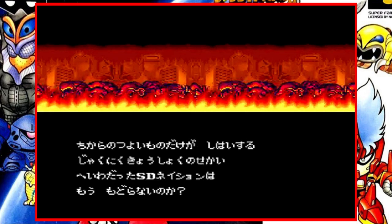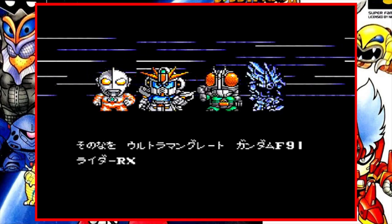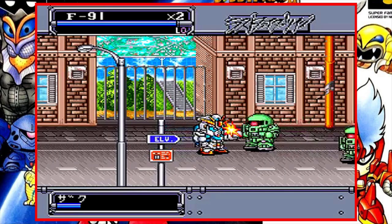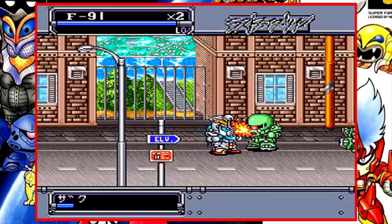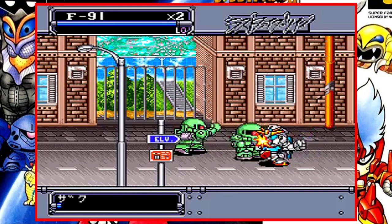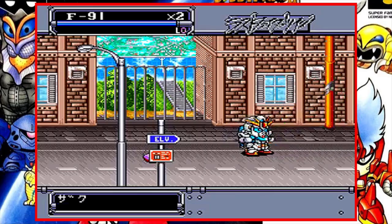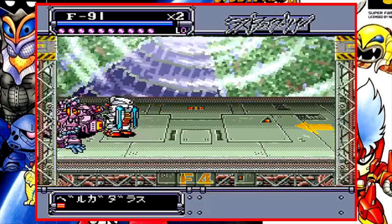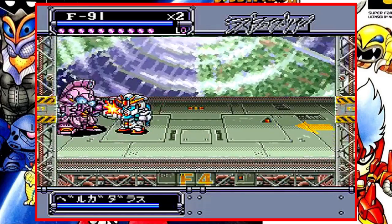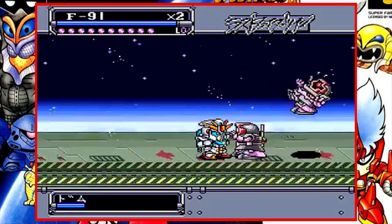Some of which I've already covered in the past. They all feature chibi versions of characters from Gundam, Ultraman, and Kamen Rider — three of Bandai's all-time biggest properties. And while the gameplay varies from game to game, including action platformers, top-down Zelda-style adventures, and even a battle dodgeball game, this one is a good old-fashioned side-scrolling beat-em-up.